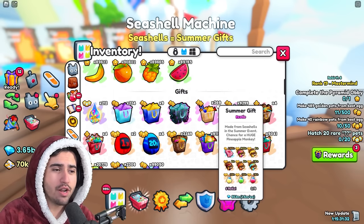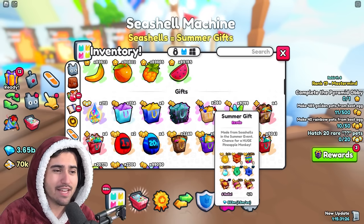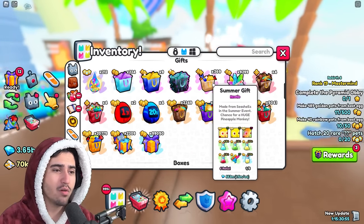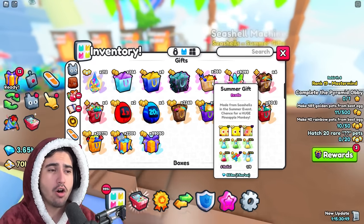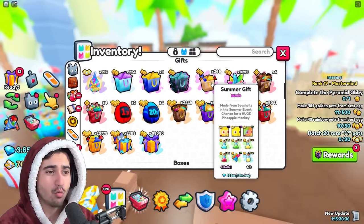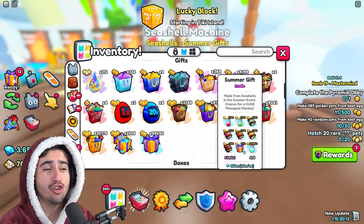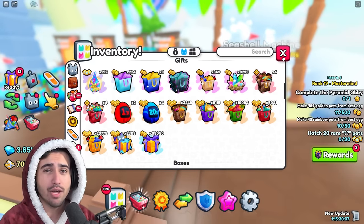He did clarify it's a 1 in 369 chance per gift, not per roll, since each gift has six rolls — so if it was per roll, it would essentially be a 1 in 60 chance. Personally, I've had a lot of luck with these gifts — I already opened two huge pineapple monkeys from only about 100 of them. So in this video, we're going to put it to the test and open exactly 369 of these, where we should get around one huge. If we get more, maybe the odds are even better than we thought.